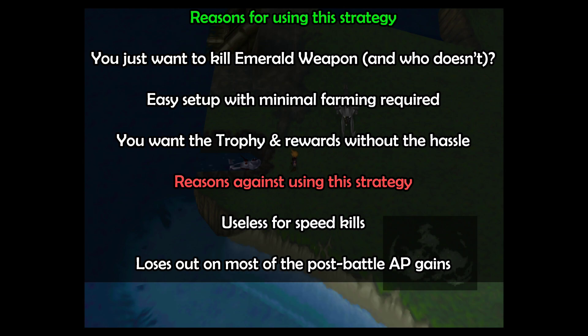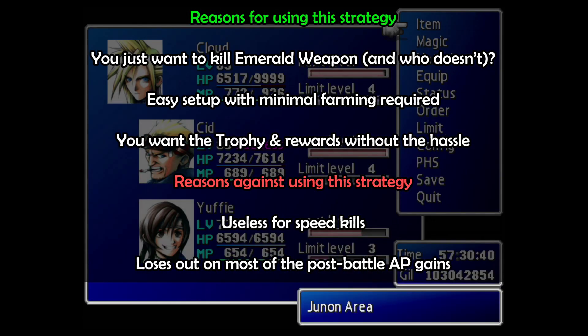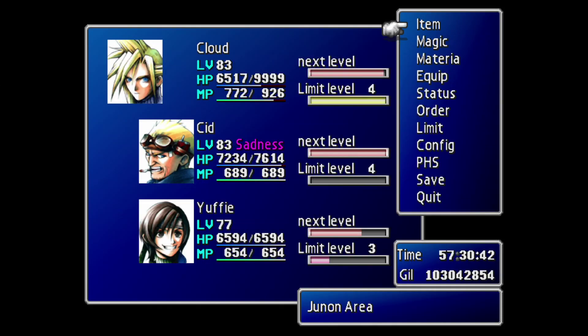You might want to use this strategy if you just want to kill Emerald Weapon, get the trophy if you're playing on the PS4 or Steam version, or get the awesome rewards without any of the hassle. However, you do not want to use this strategy if you're going for a speed kill. Also bear in mind that you are going to lose out on most of the post-battle AP gains that Emerald Weapon provides.